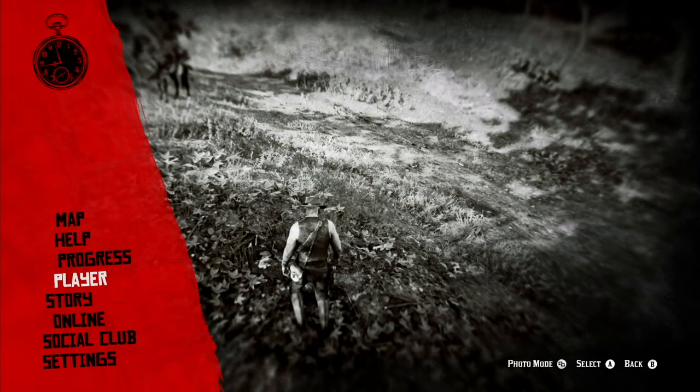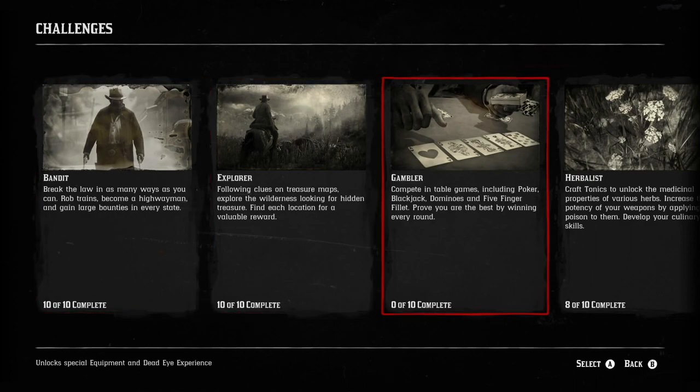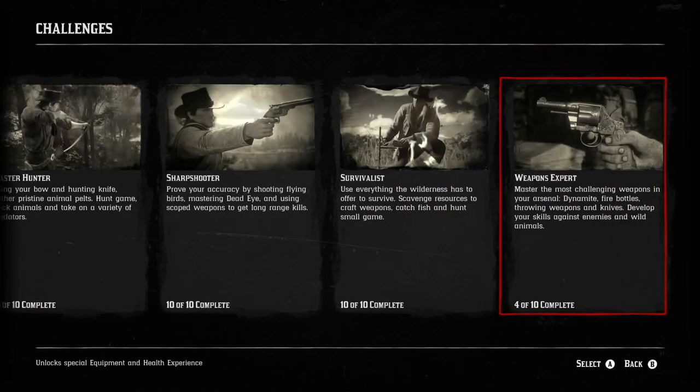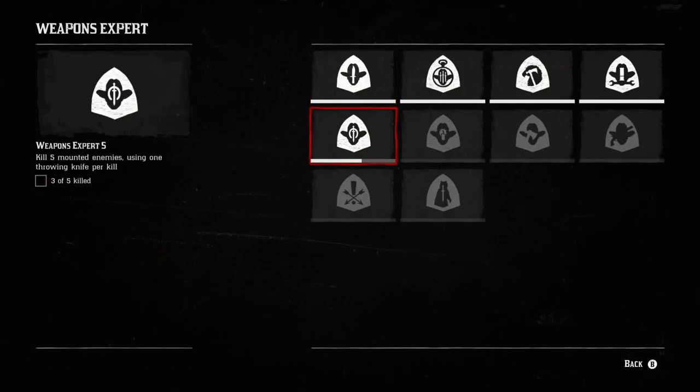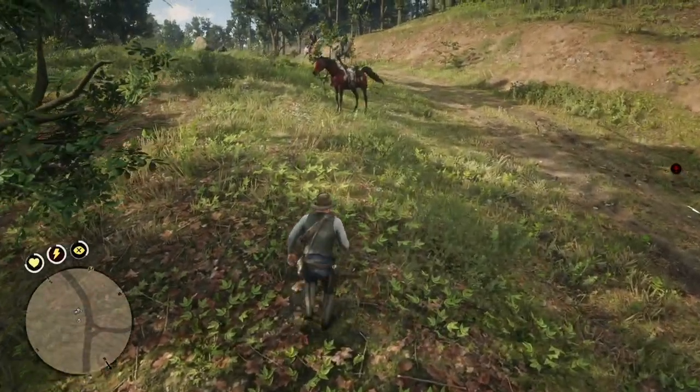I used more than one throwing knife, so I'm guessing it's not going to count, and I'm going to check the progress here. Yep, I'm only at three. That guy didn't count because I used more than one throwing knife. I wasted a bunch of throwing knives, so now I've got to go to the fence in Van Horn and pick up a bunch of throwing knives.